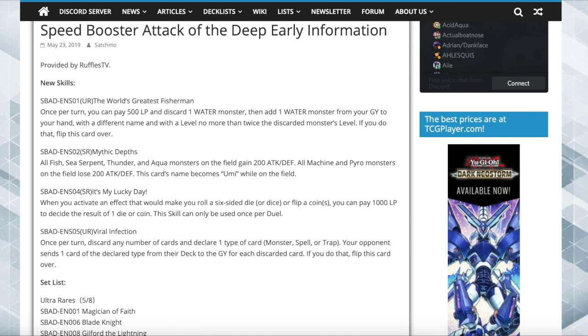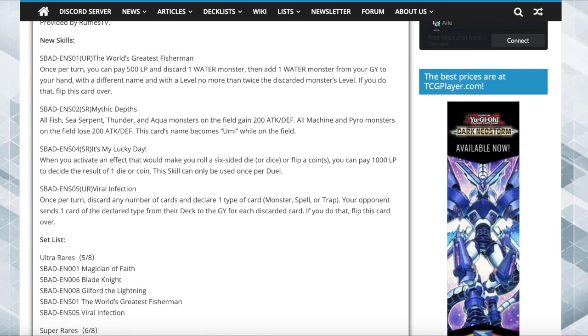This is all from a box that Ruffles TV opened — shoutouts to him, I'll put his link in the description below. He got the box super early, opened what he could, and we have spoilers of what he pulled. That's why we don't have all rarities or skills confirmed — we're missing the fifth skill. It's a Mako skill because they confirmed three Makos, one Joey, one Kaiba.